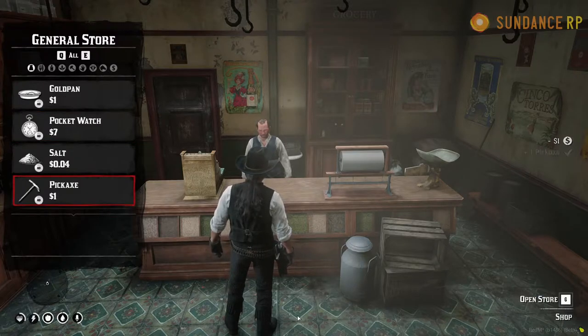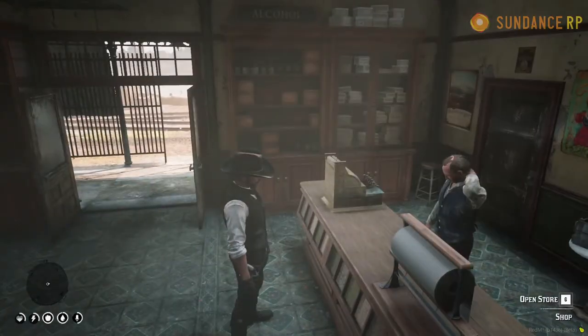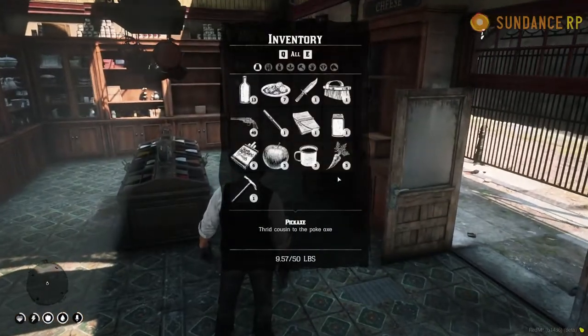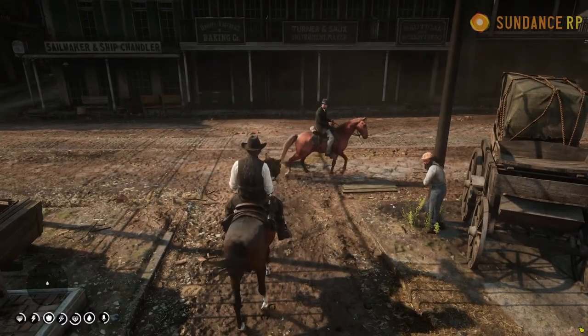Confirm your purchase — you'll see the cost on the right hand side as well as the confirmation that a pickaxe has been added to your inventory. We're going to access our inventory to double check that using the B key, and there it is.